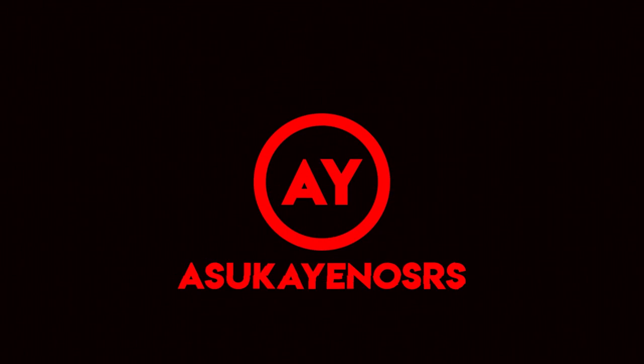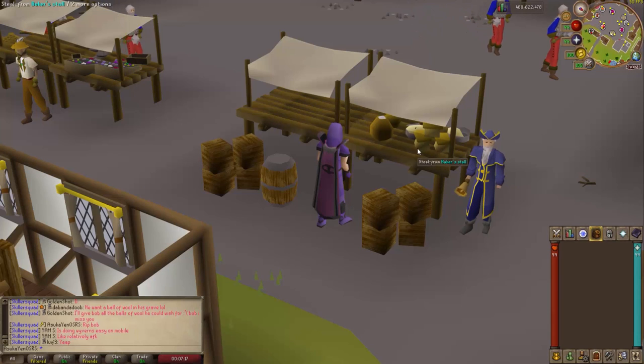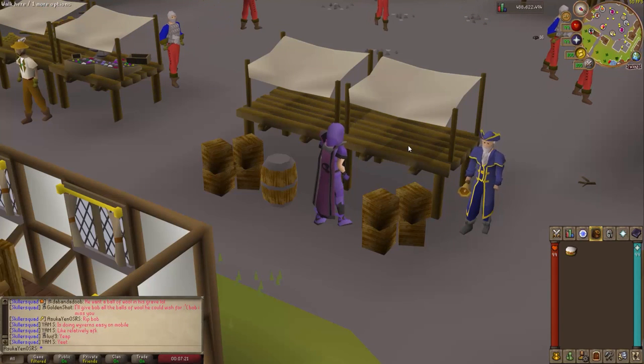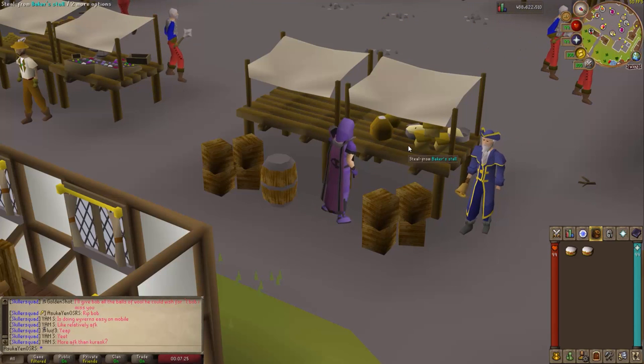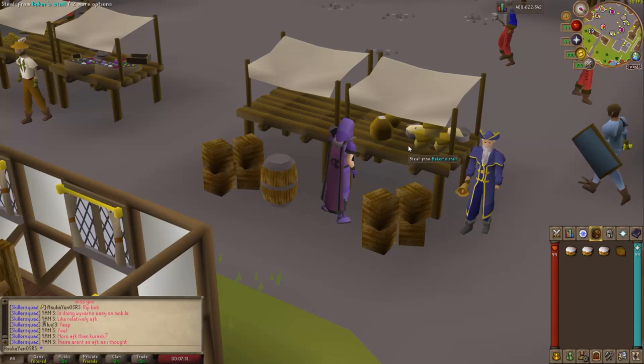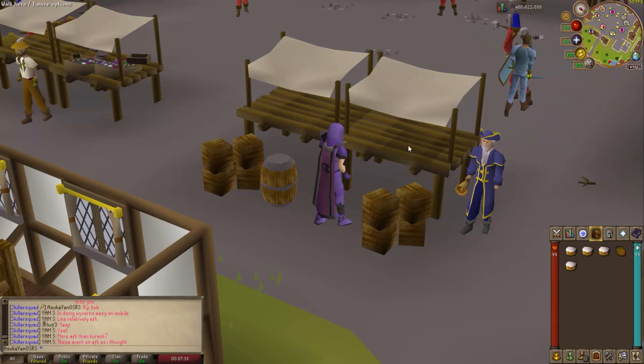Thieving is one of the more relaxing skills due to the fact that most of it can be done by simply spam clicking an NPC. The majority of this guide will be centered around pickpocketing an NPC, as it's not only easy but can be done while paying very little attention.